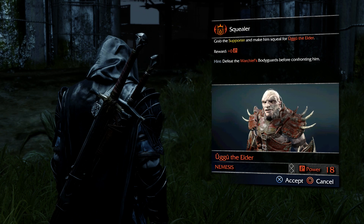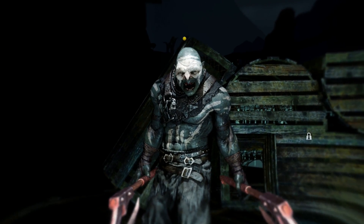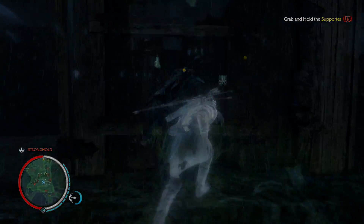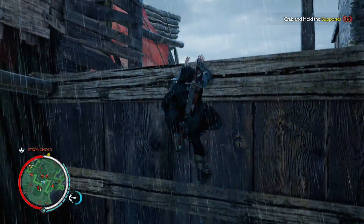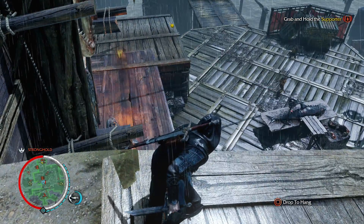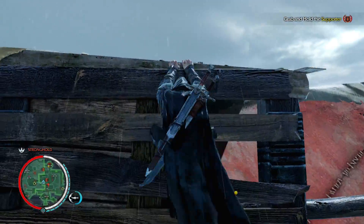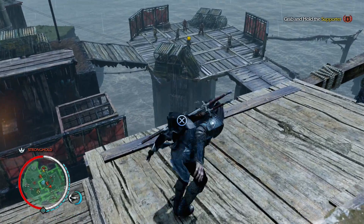We have to make someone squeal — this is the worst fort to do that in. Two more power, guys. Two more power. I have to be a berserker — a pretty cool-looking berserker as well. We gotta get over to him and he has guys around him. I could set this Caragor loose, but Ugu is afraid of Caragors, so I need to think of another idea. I just gotta be quick about it.